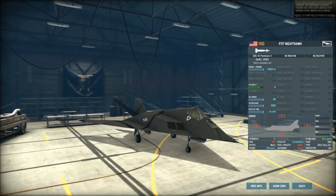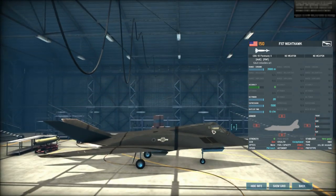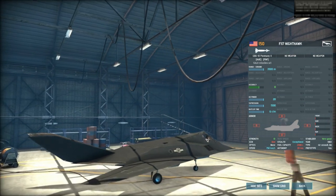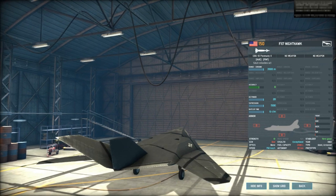Now let's talk about its ECM and the difference between ECM and stealth. The F-117's ECM is bad, and there's a reason for it. In reality, when the engineers designed the F-117, they thought this plane didn't need ECM because they assumed it wouldn't be spotted by enemy AA systems due to its awesome stealth.